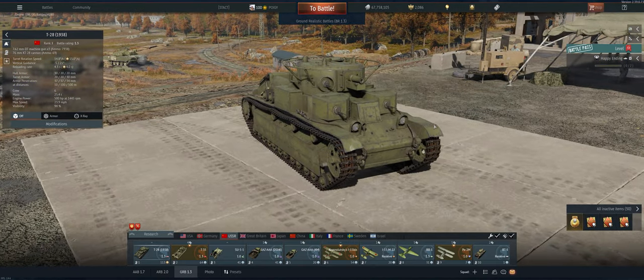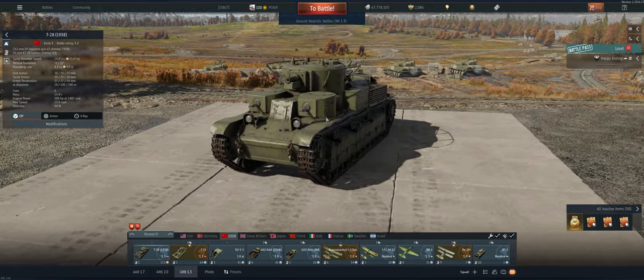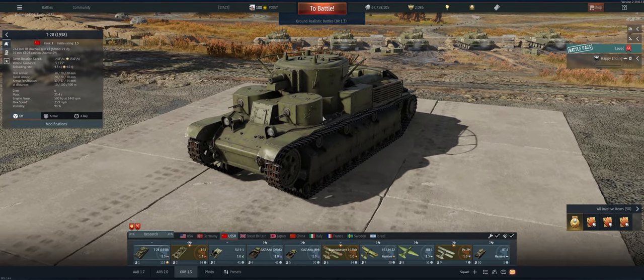On the negative side, maneuverability — it's not very fast. It's also a very big target for them to shoot at. It has light armor, I mean 30 mil, 20 mil. It's just not enough for a tank, even in the early stages. The best way to play it is essentially be a support vehicle for your team, or find a hill or something you can hide behind and shoot over so you're not making such a big target for them to shoot at.